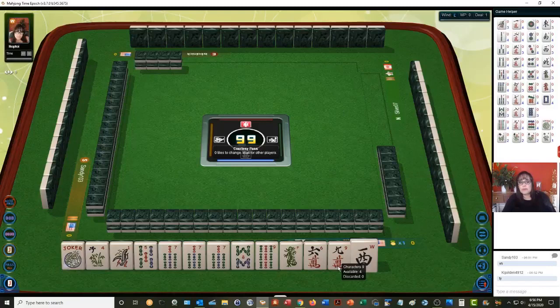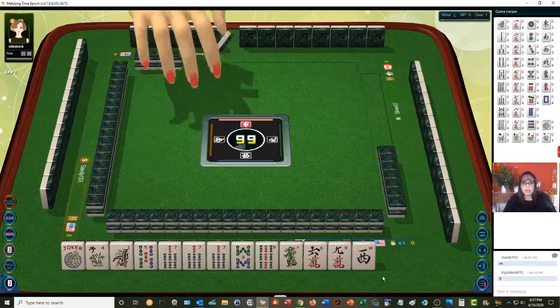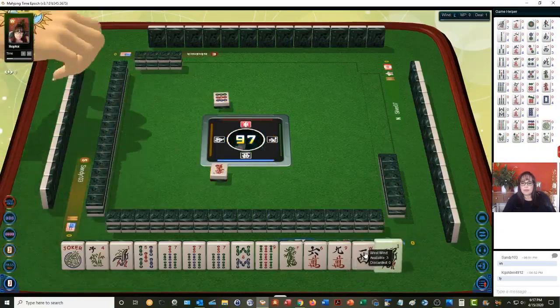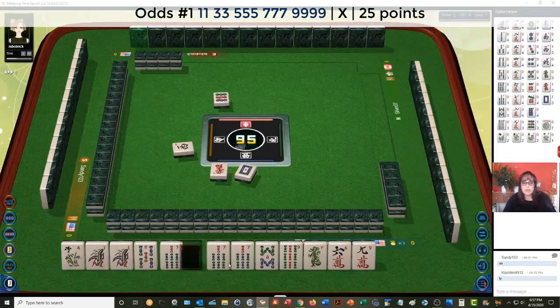We'll just go forward with what we have. We've got options — options are good. You don't want to spread yourself out too thin. We're in consecutive run or odds. We picked up a 1 BAM, west wind. The 1-3-5-7-9 hand I'm thinking of is the first one under odds. We need pair-pair for the 1-3, so we would not be able to use this joker for the 3. We could use it for the 5 or the 9.